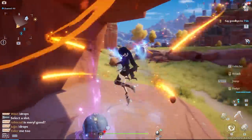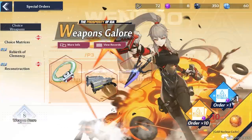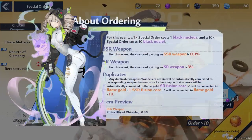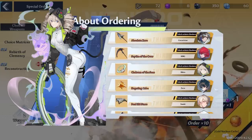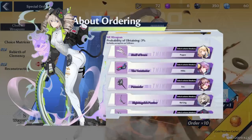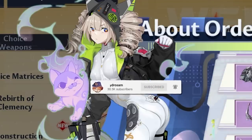Now let's talk about the wishing system. This game is pretty F2P friendly. The black nucleus banner is the F2P banner — black nucleuses are the most common you'll find exploring, but this banner has the worst rates and no pity, with no guaranteed SR every 10 pulls. That said, during the beta I maxed out some F2P weapons on this banner, and someone even pulled two SSRs from it.